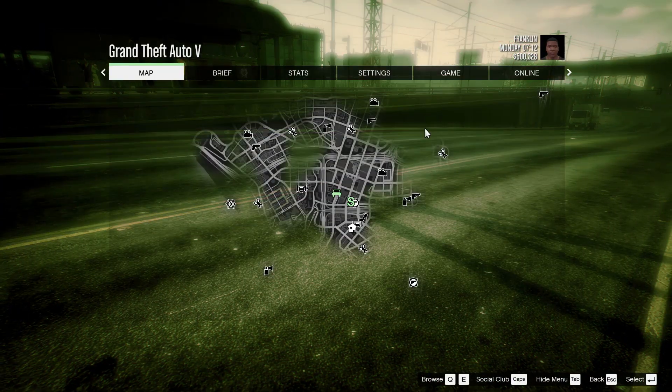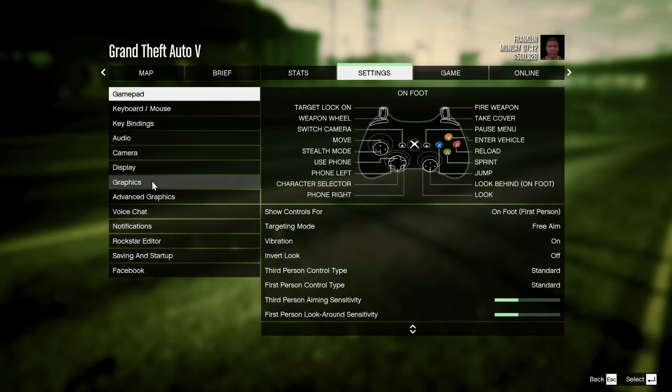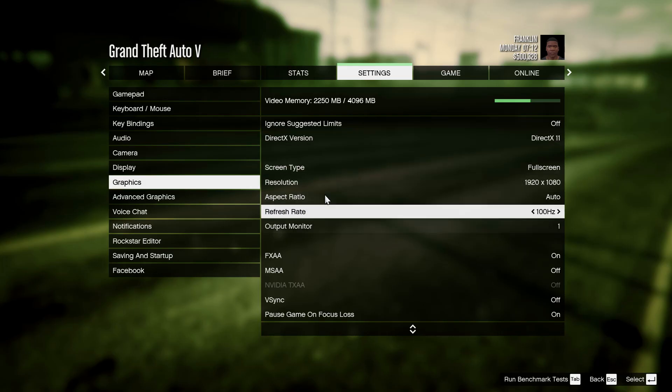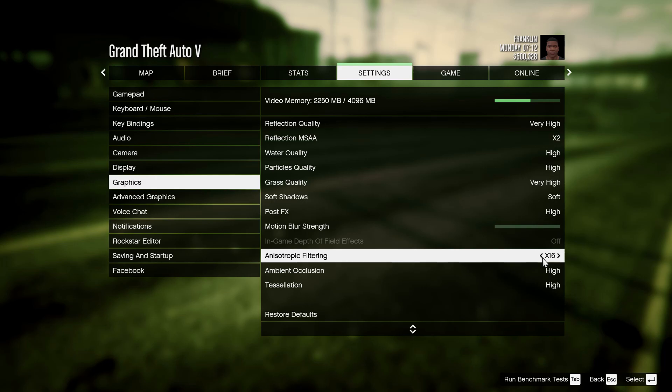The fix for this is enabling anisotropic filtering. So go to Graphics, scroll down — it's almost at the bottom here. Mine is on 16 right now, so make sure yours is set high.